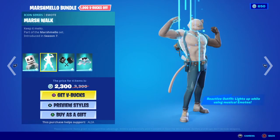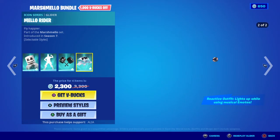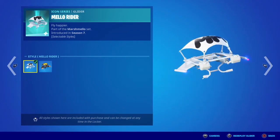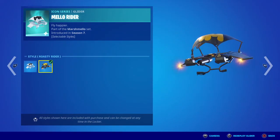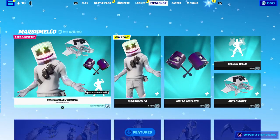Then we have the Toasted Marsh Mashers. Moving on to the last item, we have the glider the Mellow Rider - Fly Happier. And then we have the second selectable style, which is the golden version called the Roasty Rider - pretty damn cool. I'm loving the gold version more than the white, but yeah we have the brand new gold selectable style for the Marshmallow skin.